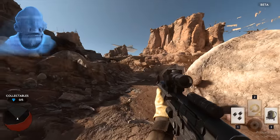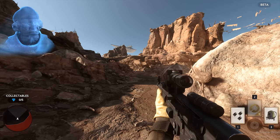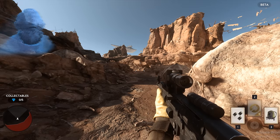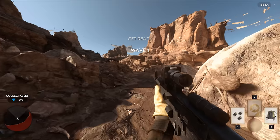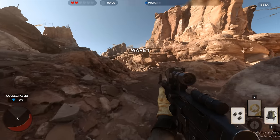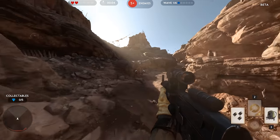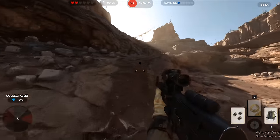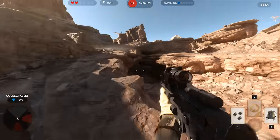Wait for Admiral Ackbar to finish talking and line yourself up with this particular pathway that should be basically right in front of you. Once Admiral Ackbar is done talking, you'll see a kind of pie circle thing at the top. Right when that's finished, right when wave one begins, start your benchmark and start running forward. You'll see in the top middle-to-left area there's a timer — that should perfectly line up with your benchmark, so when that hits two minutes, your benchmark should end.